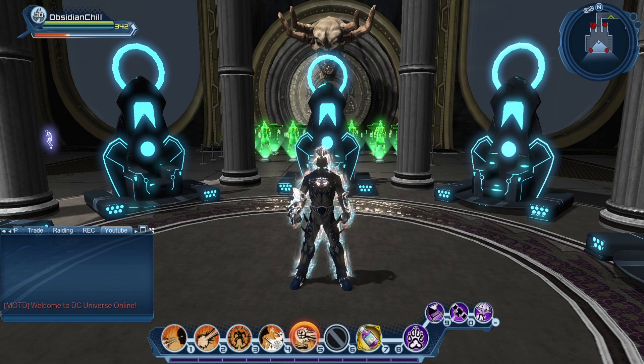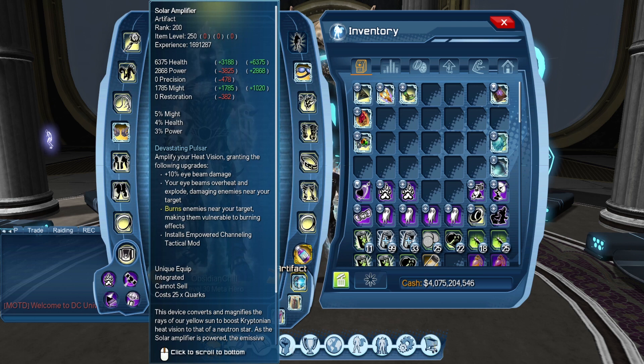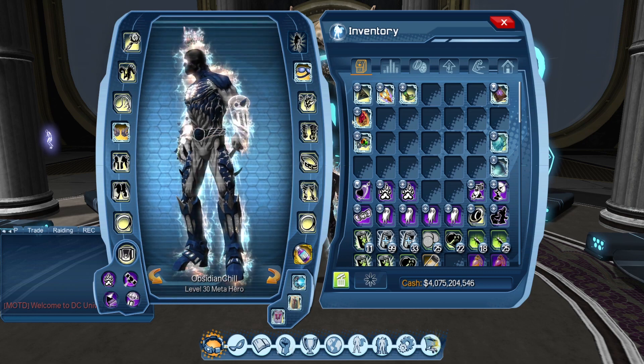What I mean by Artifact Swapping is that many artifacts' maximum potential is achieved by just having them equipped and then switching them back off. These aren't artifacts you want on your artifact bar the entire time. So you don't feel limited to three artifacts — you can actually incorporate five or six, because of how their bonuses work.